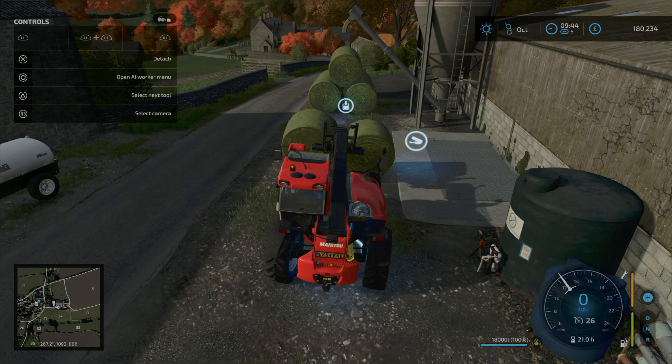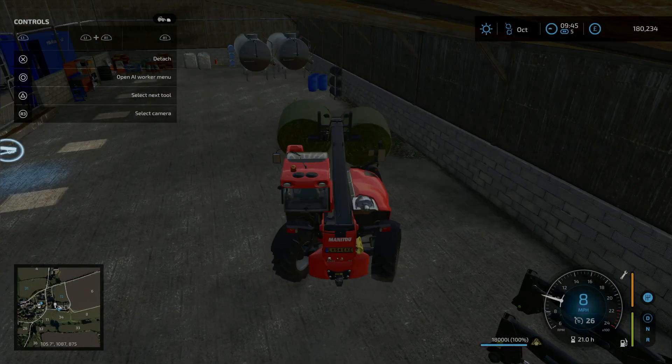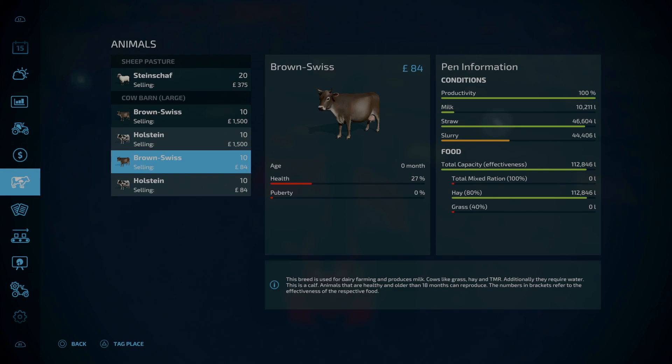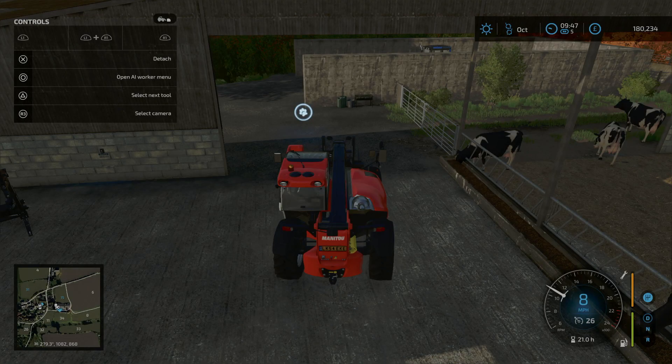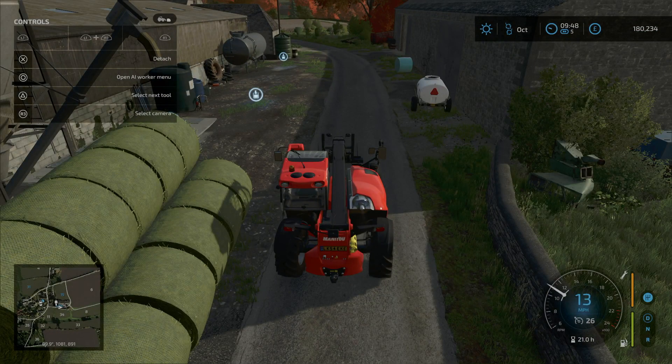We're going to just put a couple of bales in, top up the food, and then we're going to have to work out exactly how much is going to be required for 40 animals to make sure we've got enough. We are in October at the moment, so we've got a couple of months where harvesting of grass... The slurry's filling up, the milk's filling up — not too bad at the moment. We just need to keep an eye on that, see how quickly it goes down, and then we can make a decent assessment of how much we need each and every month. I don't know how busy we're going to be today on today's episode. Let's just check the sales.